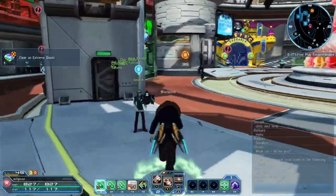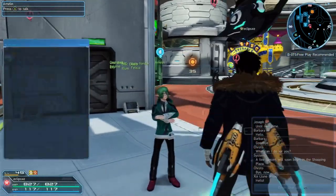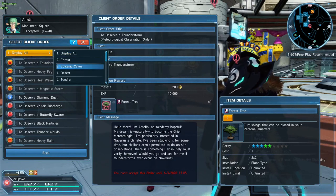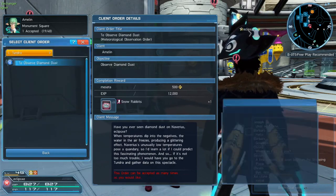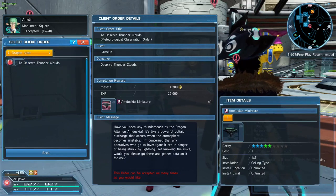You get even more experience for doing events. This guy also has very easy quests - all you need to do is be in an area when a storm happens or whatever. I would just pick these up as you go to certain areas - like if you know you're going to the tundra, go get that quest, or if you're going to the altar dragon altar, go get that quest.